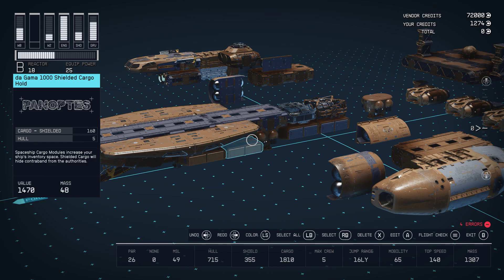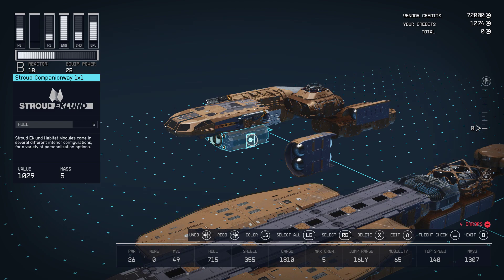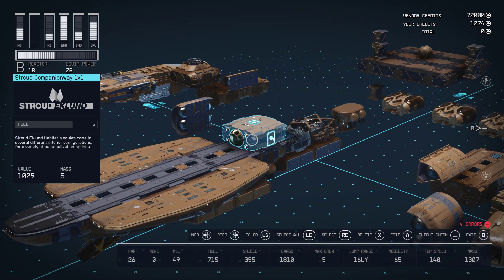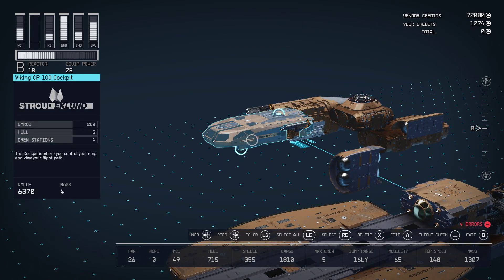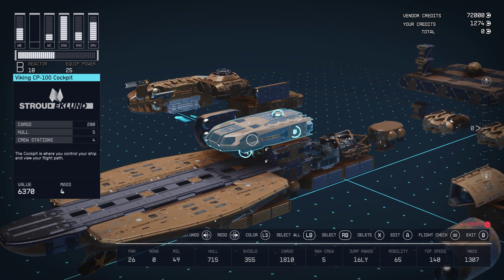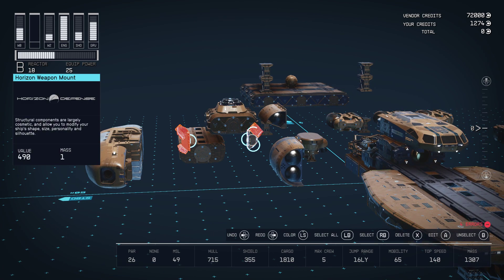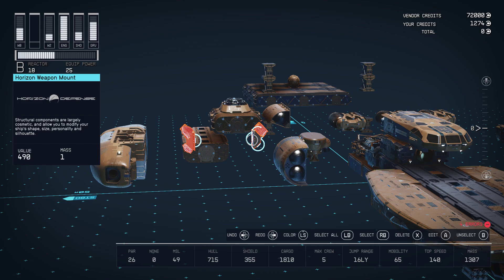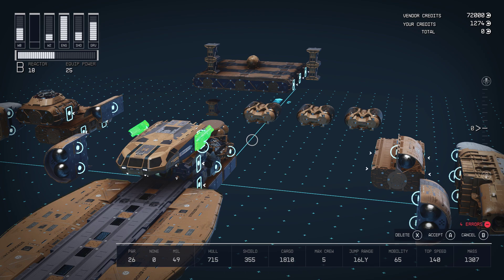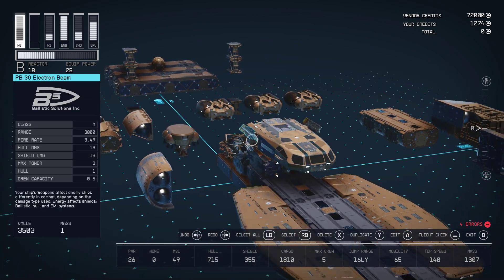Now we want to build out the cockpit — and what in the anime is the garage — but here it's going to be a viewport. I'm going to grab the Stroud 1x1 and put it right on top here, and add the garage which is our porthole, right there. Then our cockpit, which is the Stroud Eklund Viking cockpit — I have a CP100, you can choose either one. Any of the Vikings work, they're all the same shape. That's a good approximation of the Bebop cockpit in the anime. Then of course we need some Horizon weapon mounts, because in the anime you have these big crane arms on the side of the cockpit. We can't have that here in Starfield, so I put two electron beams up there on some equipment mounts.